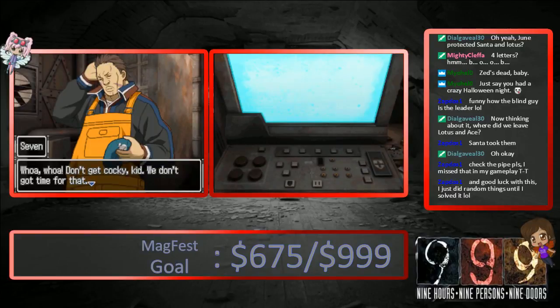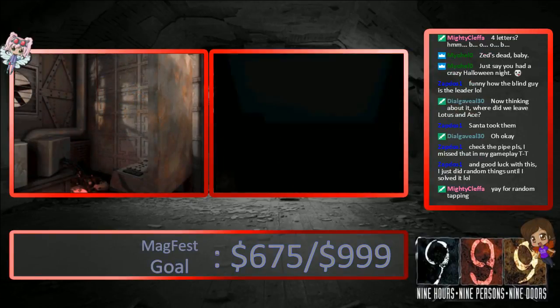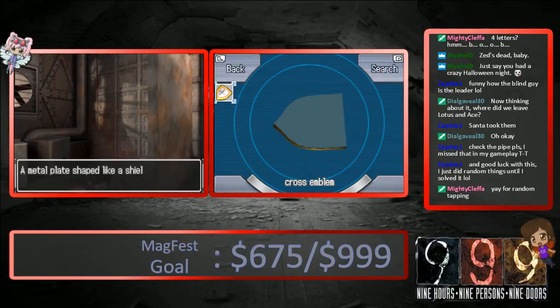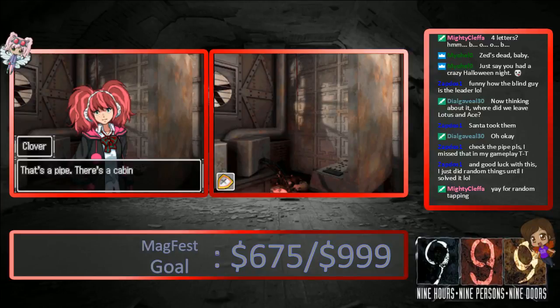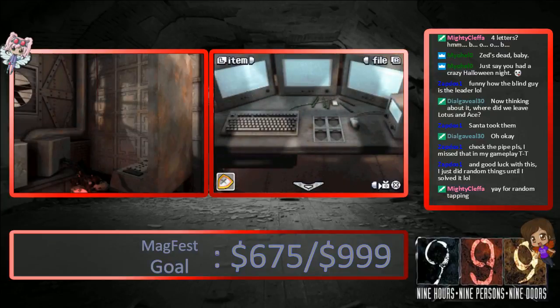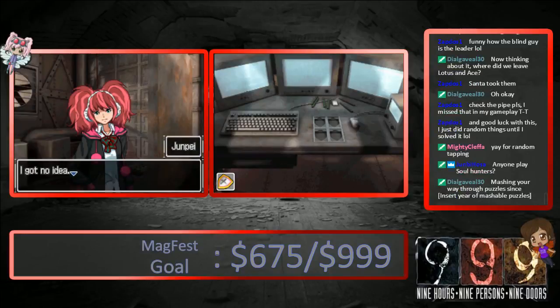Whoa, whoa. Don't get cocky. We don't got time for that. Check out the right edge of the control panel. The slits slid open and something came out. The cross emblem. Nice. Metal plate shaped like a shield. There's a cross engraved in it. So, that's a pipe. There's a cabinet underneath it. It's so small. I wonder what it is. I've got no idea.